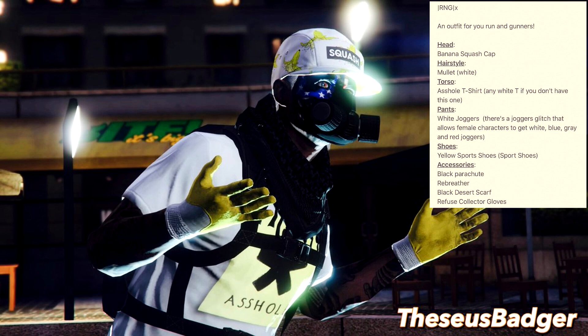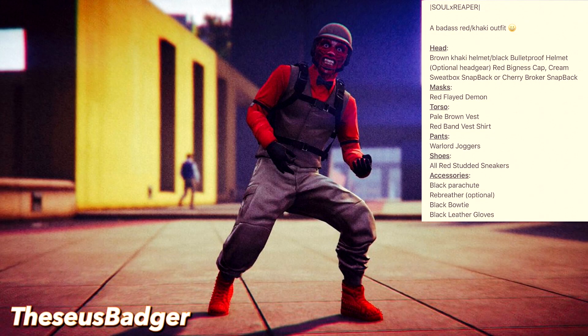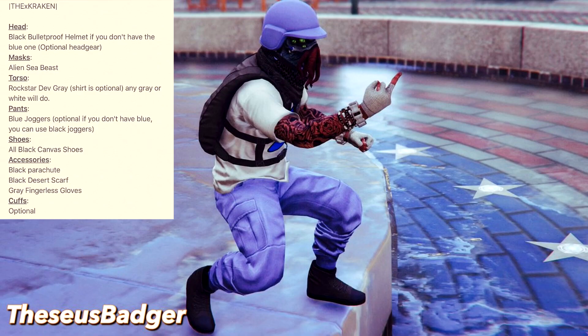The next one from Thesis Badger is called Soul Reaper. Every time I see those Halloween masks I can't believe they added them to the game. It's fairly simple — the only glitch you need are the Warlord joggers, which are pretty basic to get. I think you just need a yacht with a hot tub. It's a nice red and sort of beige-ish looking outfit.